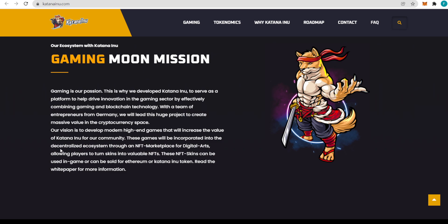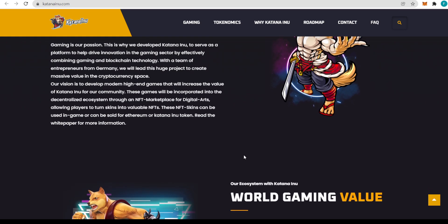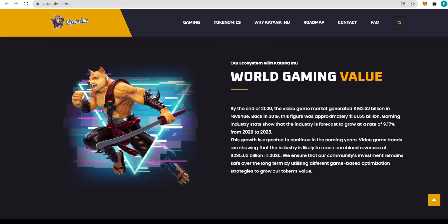Their vision is to develop high-end modern games that will increase the value of Katana Inu for the community. These games will be incorporated into the decentralized ecosystem through an NFT marketplace for digital arts, allowing players to turn skins into valuable NFTs. These NFT skins can be used in-game or sold for Ethereum or Katana Inu tokens. You can make money out of the game — it's a play-to-earn game, just by selling your skins. The video game market generated $162.3 billion in revenue by the end of 2020.